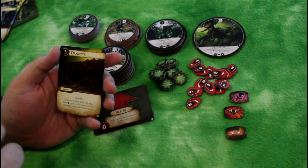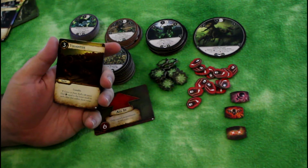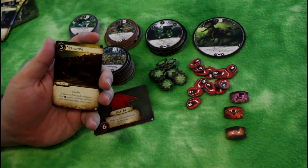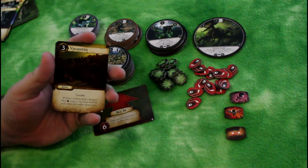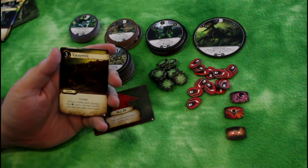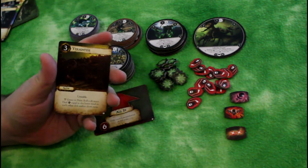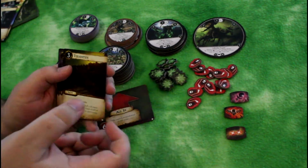Vermintide is Skaven-specific: Skaven caster or priest — roll a d6 twice, deal physical damage equal to the lower result to each other disc within short range. It's kind of an area of effect spell. Interestingly, it says 'caster or priest,' but there isn't an actual priest yet in the Skaven roster, which indicates we're going to get some future Skaven content — reinforced by the card itself.